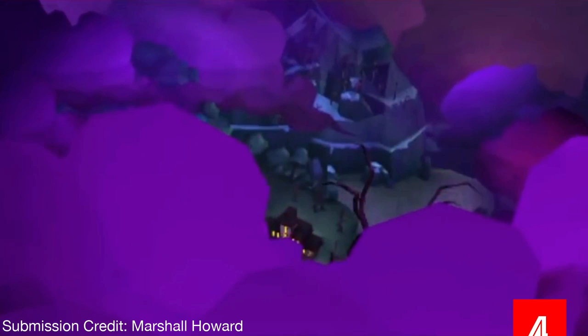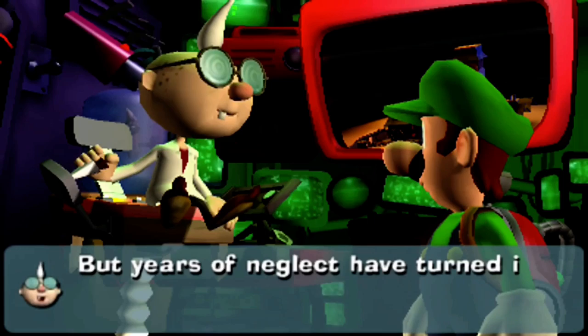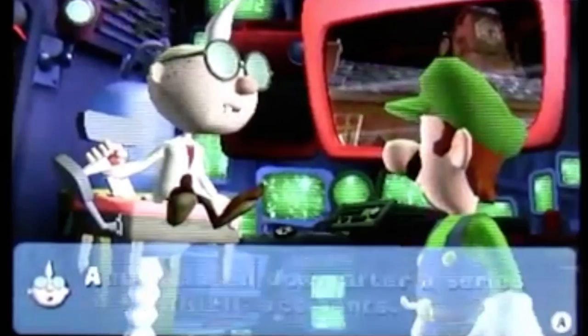Luigi's Mansion: Dark Moon. Thanks to Marshall Howard for submitting this mystery through oddheader.com. During the mission of Timely Entrance, E. Gadd sends Luigi to the old clockworks, casually explaining with nothing particularly interesting to note that years of neglect have made it a favorite haunt for ghosts. Strangely, however, retrieved footage of an unfinished version of Luigi's Mansion Dark Moon that was displayed at special events such as Comic-Con shows that E. Gadd instead originally described the old clockworks as closing down due to a series of horrific accidents.